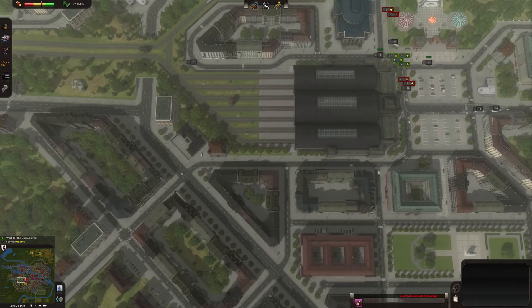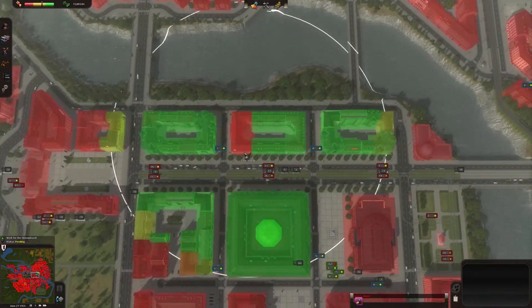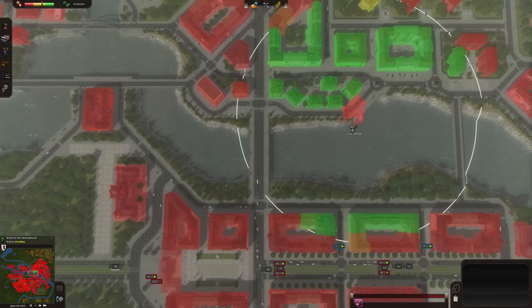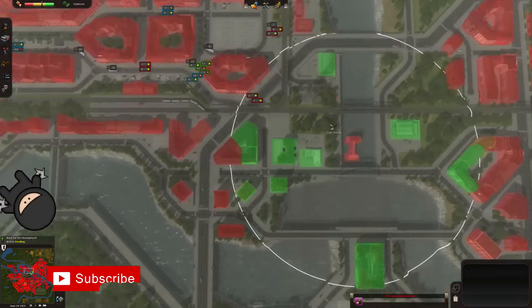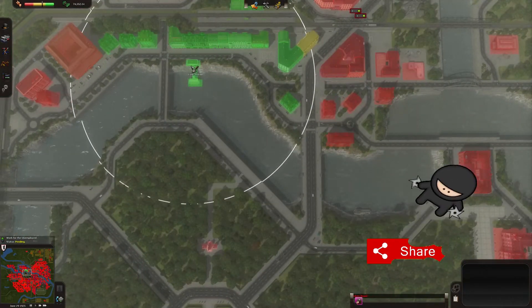I'm going to try the water bus, but it's a bit of a problem because there's no density near where we can place the water bus. We can place these, but there's no practicality in transporting people like this.